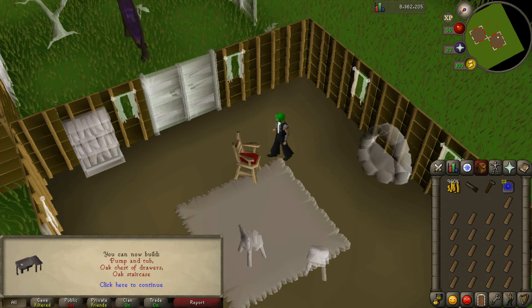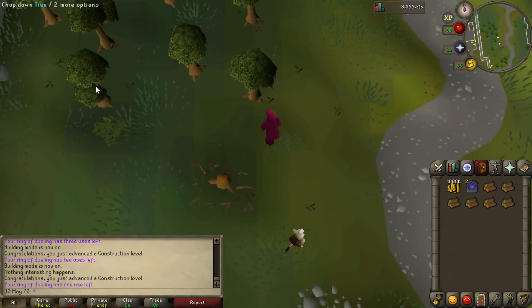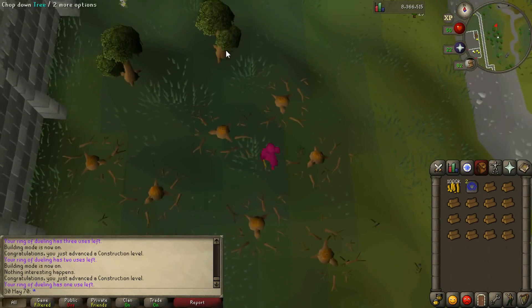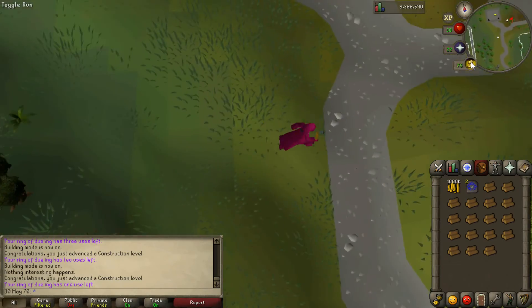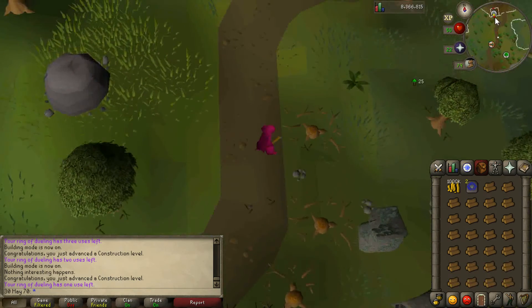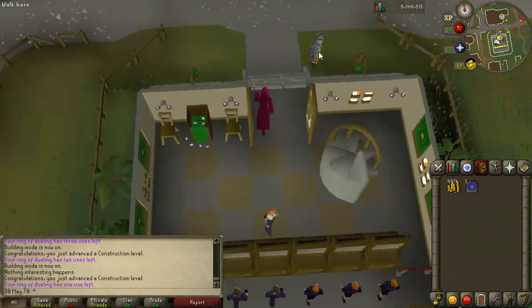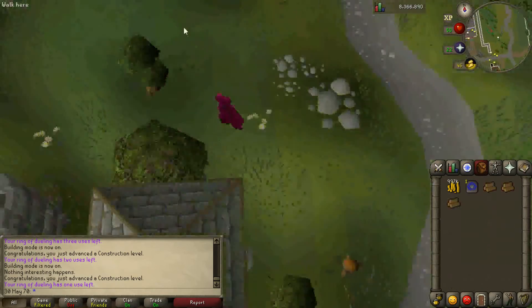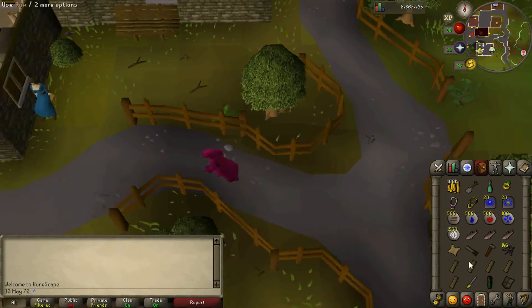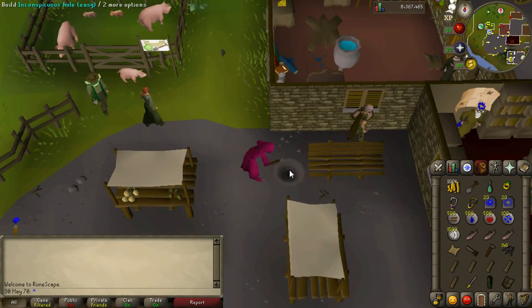I'm getting level 27 construction here, and it says you can now use stash units. I had a few oak planks left over so I got to level 30 construction. I then realised I needed normal planks to make the stash units around the game — they were going for about 800 each in the Grand Exchange, so I just did two trips to the sawmill, which took about five minutes. The RuneScape website doesn't say exactly how many planks and nails you need to make a stash unit, but I'm not expecting it would be much.